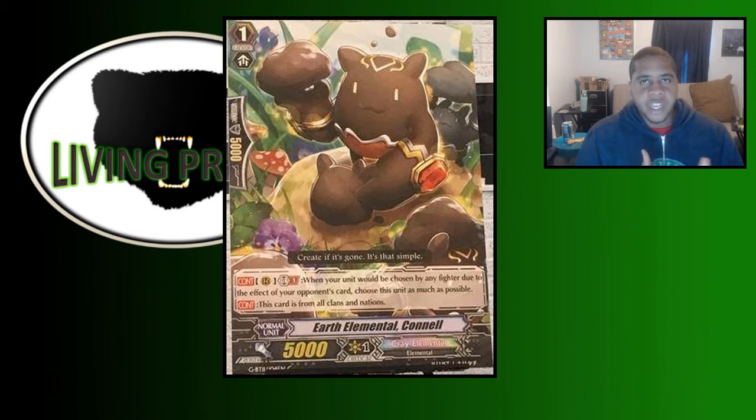Having 5,000 power makes him a bad ride by and large, and it's something your opponent can potentially abuse — like having a vanilla draw trigger in hand, which I've experienced on both sides against 5k or even 4k vanguards. It also means he doesn't hit solid numbers once your opponent is at their grade three stage because he doesn't scale well, which is why he's best placed behind vanguard.